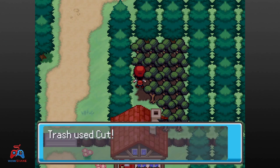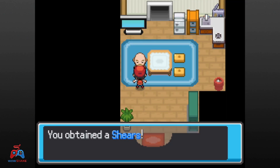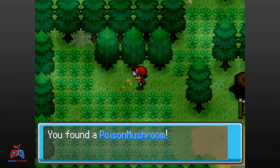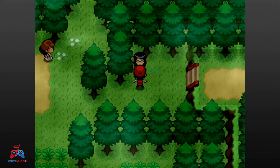On Route 2, I help an old man garden his very mistreated yard, and he gives me shears which replace the need for the Cut HM. Back in Viridian City, I battle someone for wood planks for the Vermillion construction site. Going back north through the Viridian Forest, I collect mushrooms for one side quest and meet up with the scientists for another.